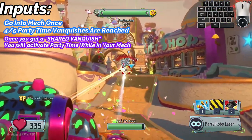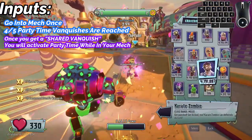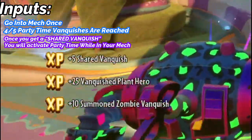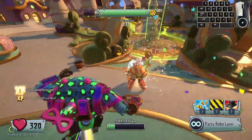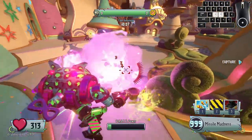While in your mech, instead of going for a normal vanquish, go for a shared vanquish. This may be a little difficult to pull off, but the reward is very worth it — getting increased movement speed, damage, and defense, while also being extremely fun.